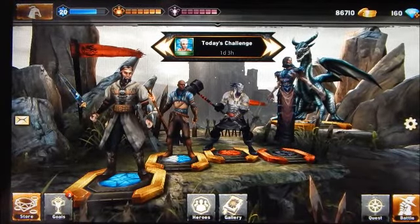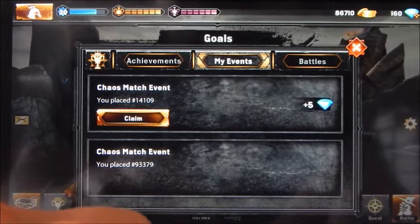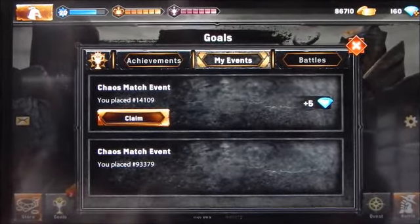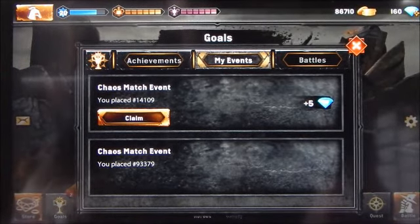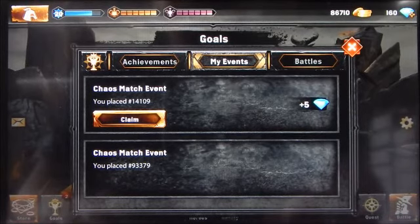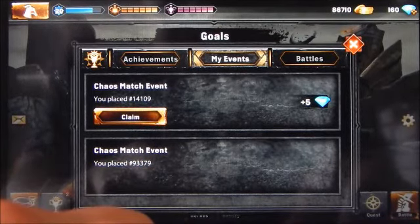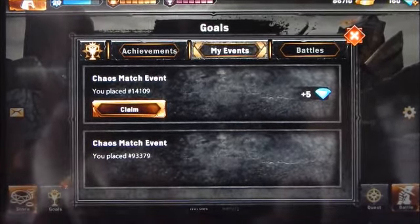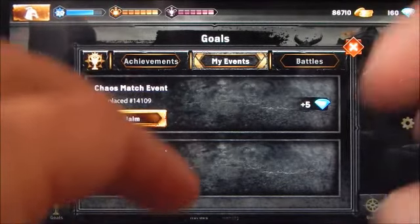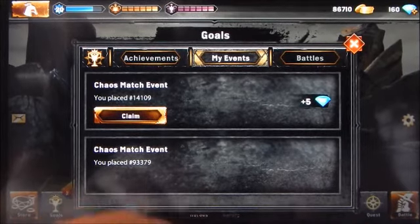Now let's take a look at goals — these are essentially achievements you acquire in game. If you do certain things you attain an achievement and get a reward, either extra coins or even gems. That's another way of acquiring gems. There's a number in the top corner indicating goals you've managed to acquire. Pressing that button brings up the goals window with three tabs — the currently highlighted one is events.